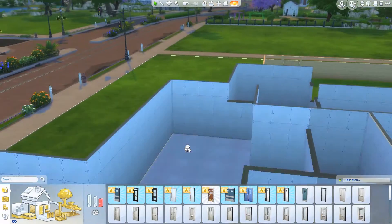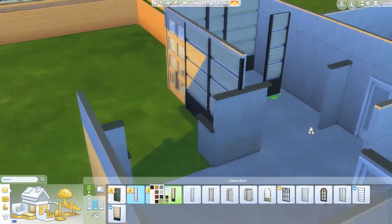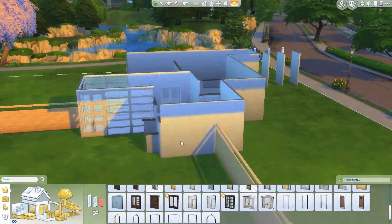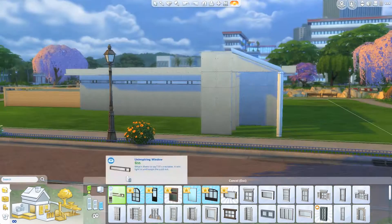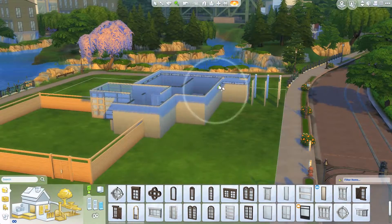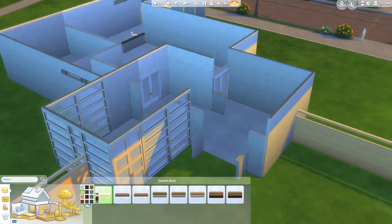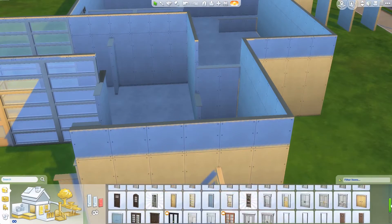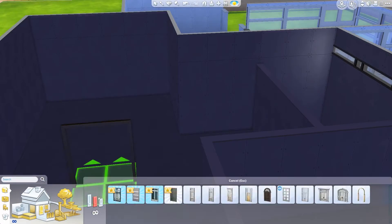The new stuff from the Spa Day pack — oh my gosh, I'm in love with it. I used so much of it in this build. Here's where I'm really upset that they won't let you do double dagger windows or stack windows on top of each other, because I would have loved to have those windows all around the top of the walls.